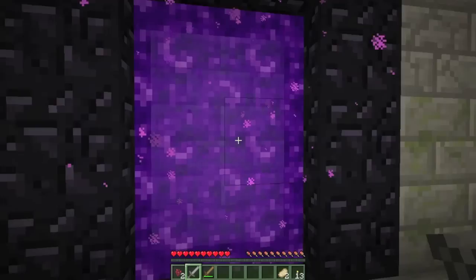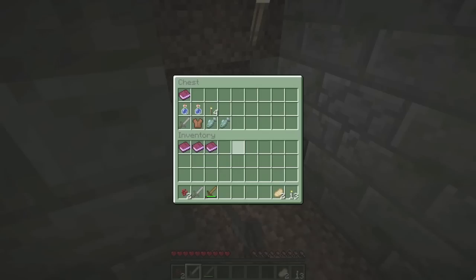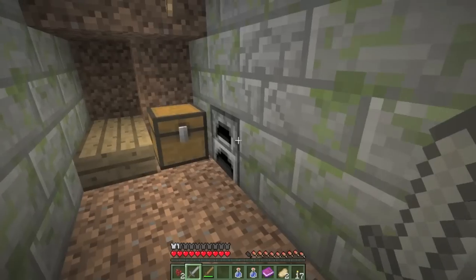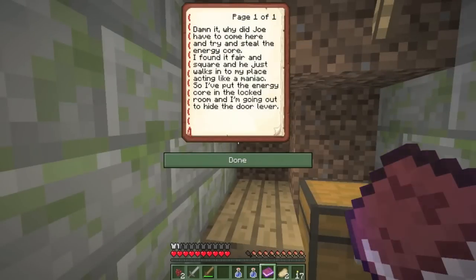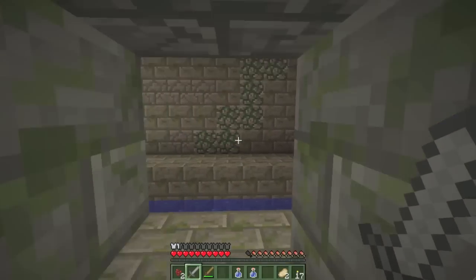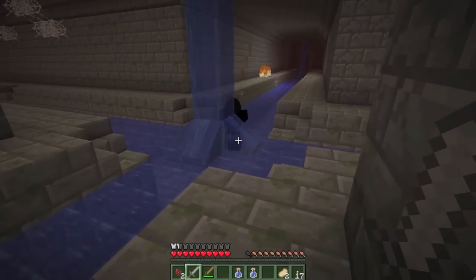I'm in the sewers and there are loud things happening. Got some cordial potions and some armor - there's lots of sounds in this map. Found a note from Harry: 'Why did we have to come here and try to steal the energy core? I found it fair and square.' And another from Joe: 'Why did Joe have to come and steal the energy core I found fair and square - he just walks into my place acting like a maniac. So I put the energy core in the locked room and I'm going to hide the door lever.'